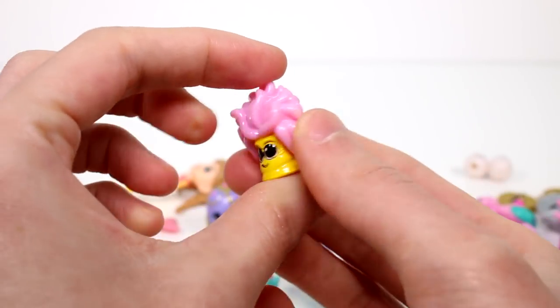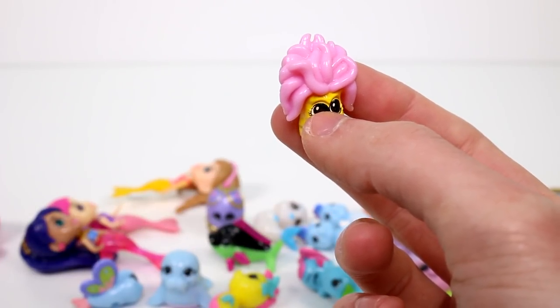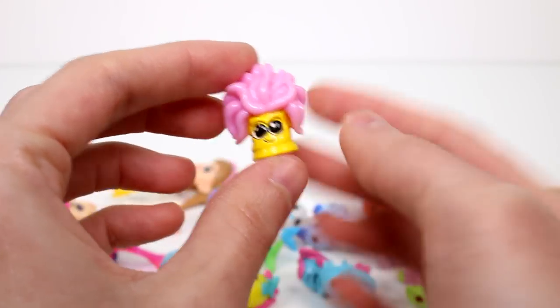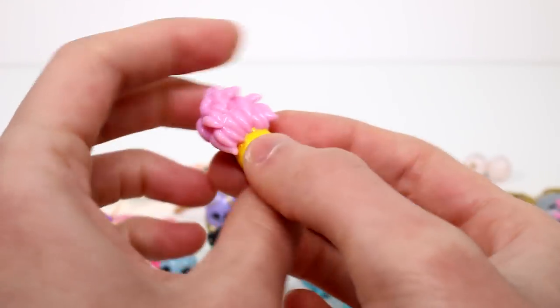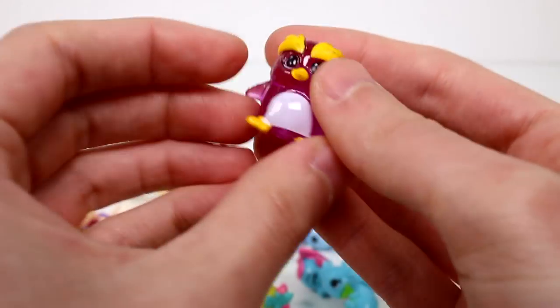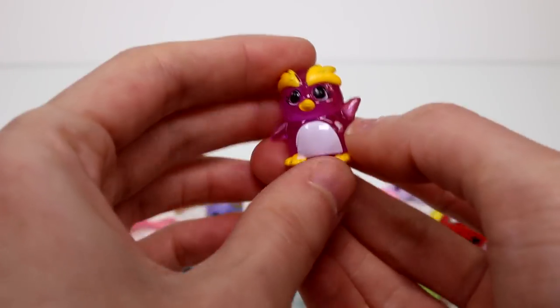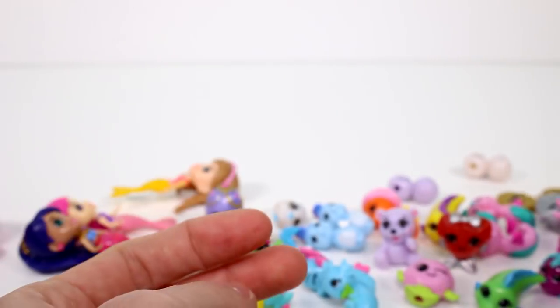And then we have this guy — he's so cute. This is Anenomy — it's trying to do a play on words. It's a Common. And then we have this friend from Sunlantis. And this one is from Icicle Island — this is Macaroni Penguin.